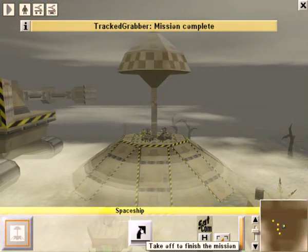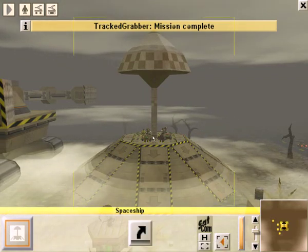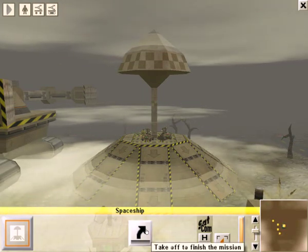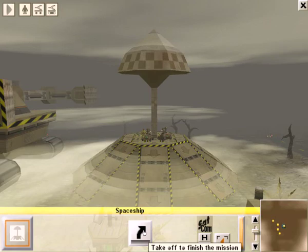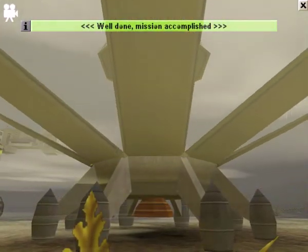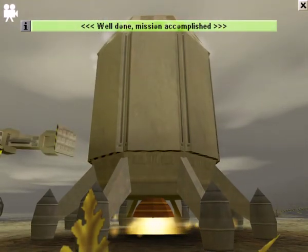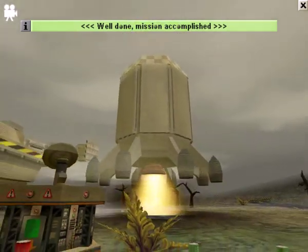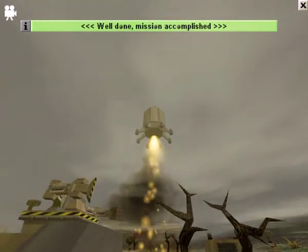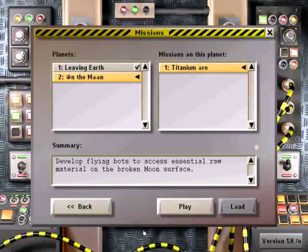We select our spaceship and use the takeoff button. If you haven't met your goals, clicking this button won't work — it'll just tell you that you're not done yet. But we have met them, so we click it and take off, leaving the Earth. Goodbye, Earth.